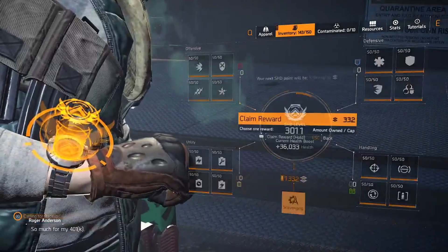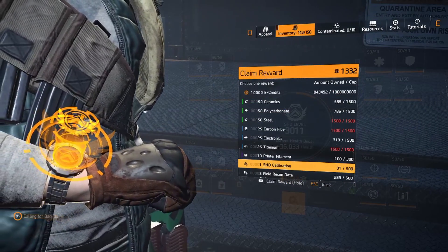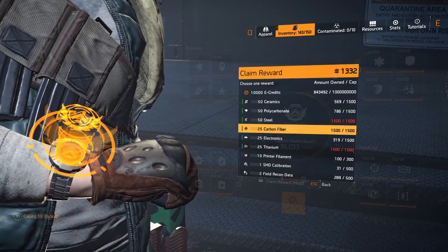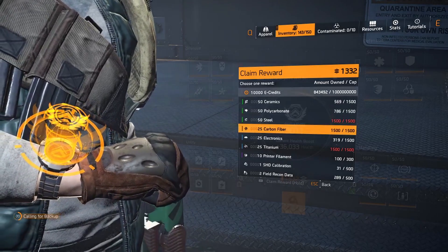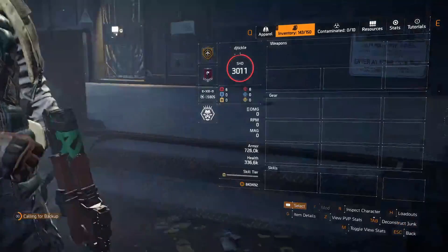Once you start building up your SHD levels you can even get the new optimization materials as well. And obviously you build those up too, which you can then use the crafting bench to get even more of the brand new, really hard to come by optimization materials — and of course money if you need some credits. So it works really really well.